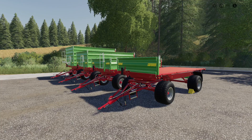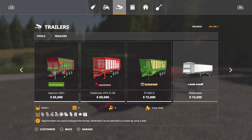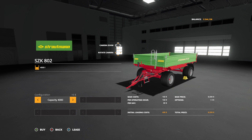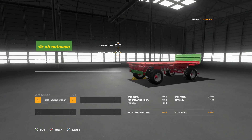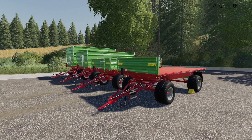Moving on, we also have an update to the Stroutman SZK 802 pack. In trailers, this is going to be the farthest right thing you can find. Capacity options are 4,000, 8,000, and 12,000, plus a bell loading wagon. The change log says improved wheel suspension and added light state for low spec. Nonetheless, if you use this make sure you get the update.